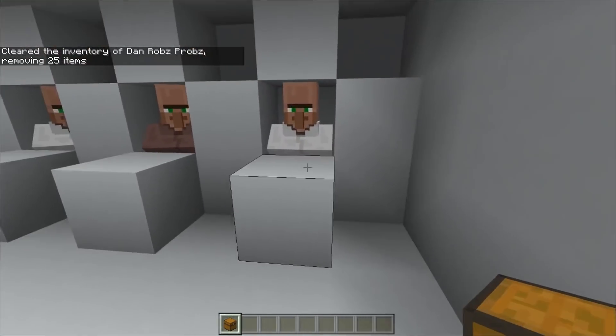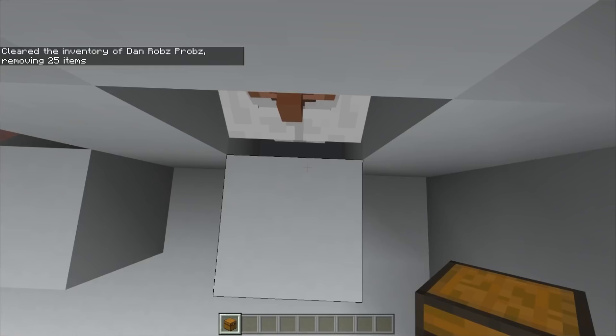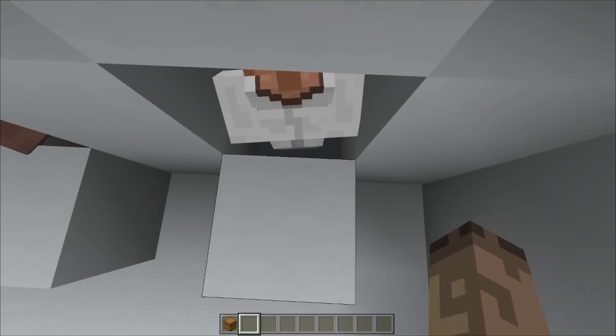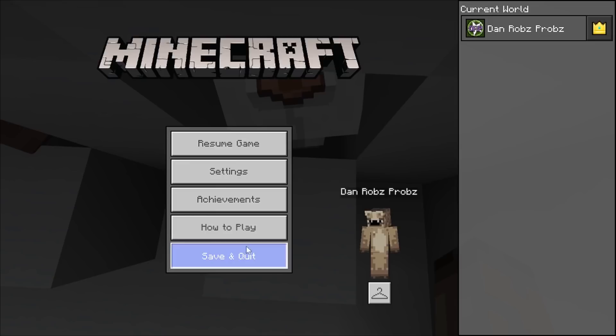So this is all you do - you would go next to your villager you want to edit. Make sure before you actually edit him you've looked at his trades, because they won't pop up otherwise. Go right next to him, save and exit, and then we're going on Universal Minecraft Editor. Just wait for this to load up.